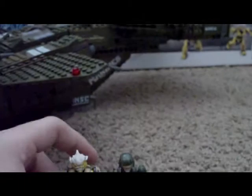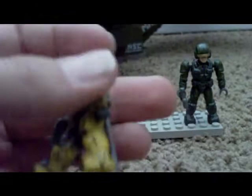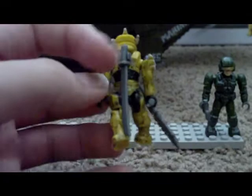My favorite figure in this whole set is the Hayabusa Spartan. He looks exactly like the Hayabusa armor — he even has the shoulders, the head, everything — and he has his katana sword. They could have done a better job on how to hold it so it would be diagonal like in the games, but he can hold the sword if you really want him to. It even shows it on the box. He also comes with your standard assault rifle.